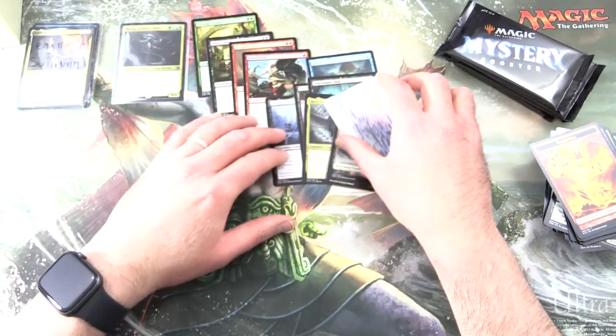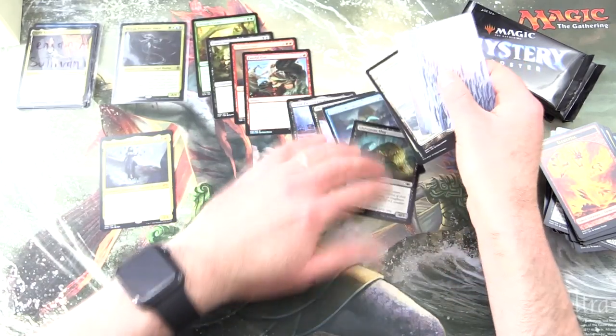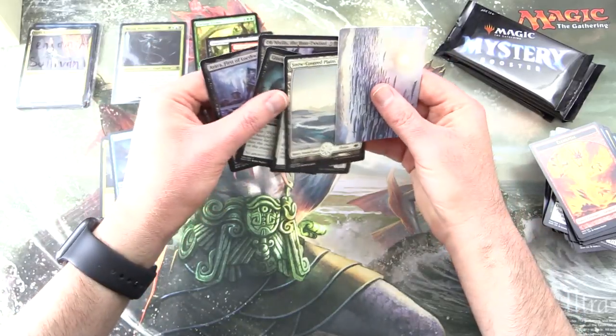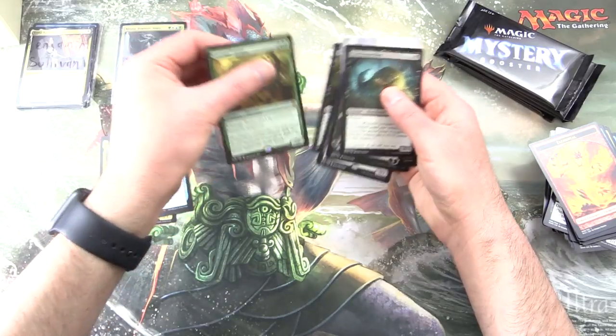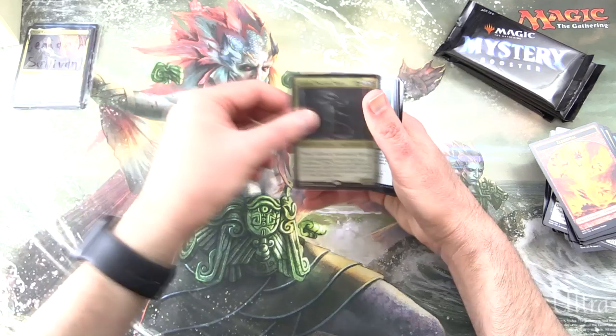So there we go, Benjamin — fantastic pulls! We got three mythics — craziness. But the true highlight here is of course the Gluttonous Slug. And of course you've got the Atraxa there. So let's set this stuff aside — some crazy pulls already — and let's see what we can pull from the Mystery Boosters today.